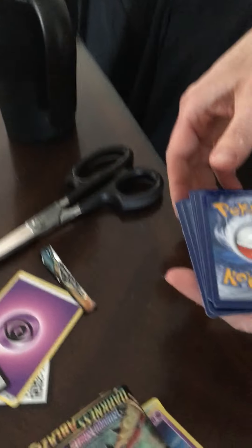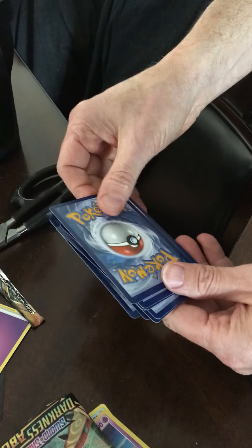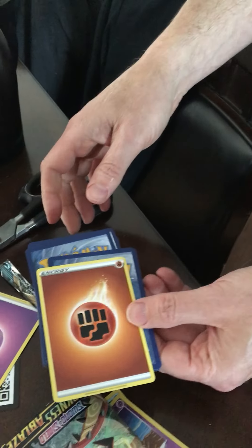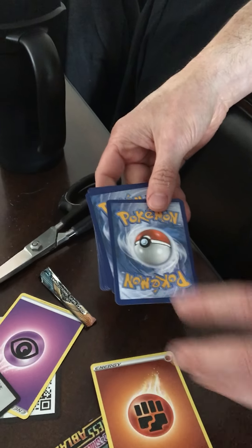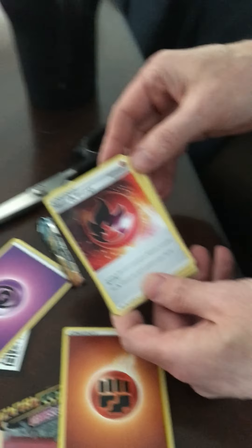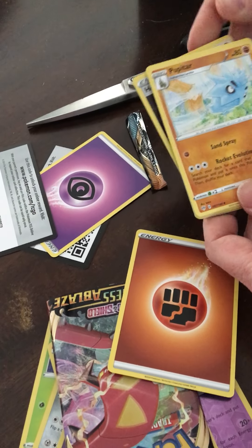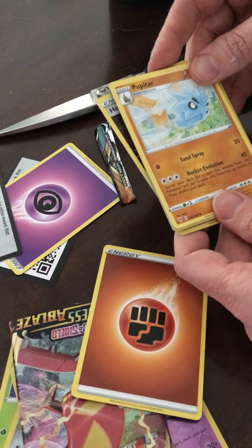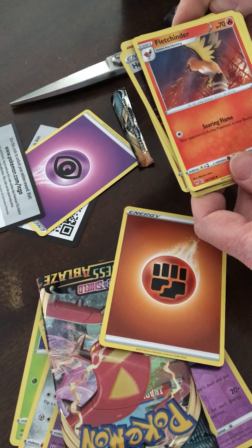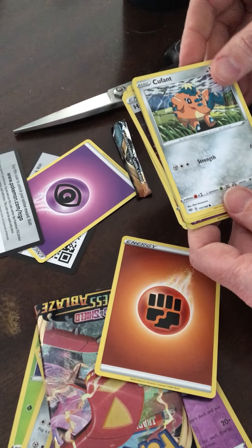All right, third one down. You do one, two, three — energy. That was a fighting energy. Then you turn it around and try to read the card name. Some of the heat energy Pokémon card names — I don't know some of the new ones either. Cinderace, yep. Perfect, cool.